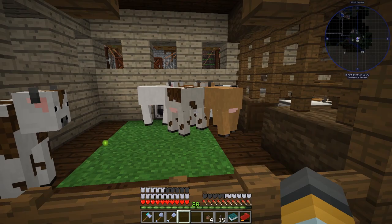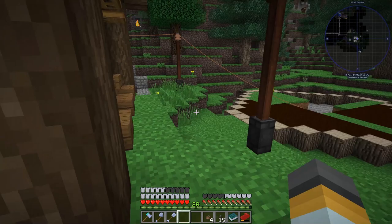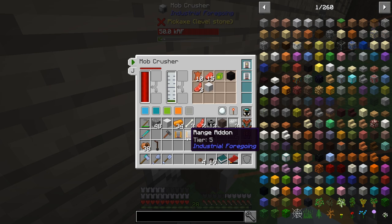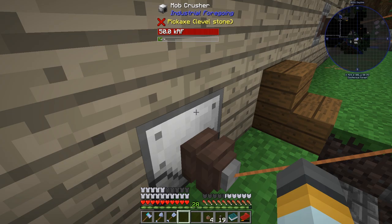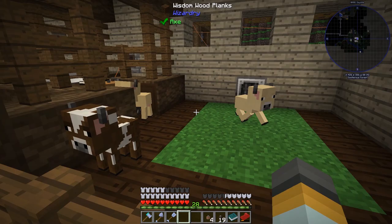We had a problem: when I logged in there was only one adult cow left and no babies. My theory is that the range was too big on the mob crusher. So we changed the range add-on from a bronze one to an iron one. The bronze has a range of five — we really only need range three, as range five was pulling in animals from way too far away.